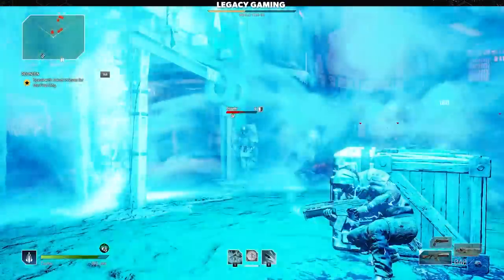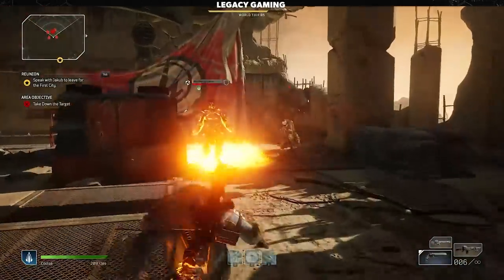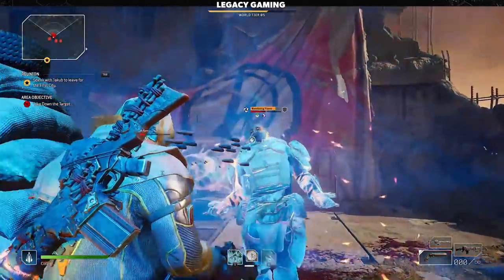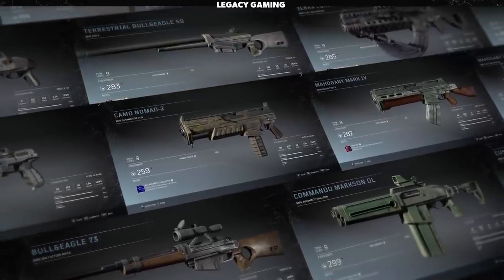Outriders may be all about the anomaly powers, but when things are stuck on cooldown, you'll have to rely on your skills with a gun to keep enemies at bay. We spent hours testing out each gun type, learning when and where they may be the best choice for you. Each brings something uniquely different to the table, and while some may resonate with your personal playstyle, others may be a bust.